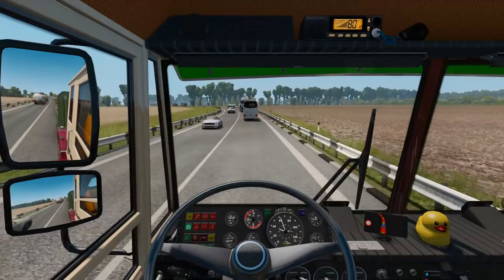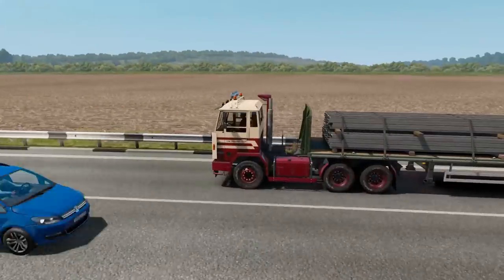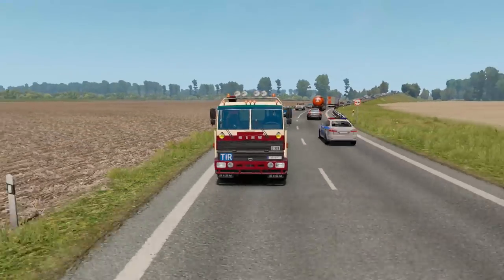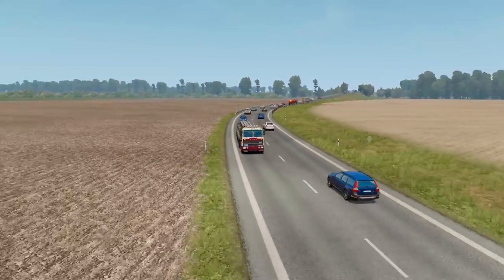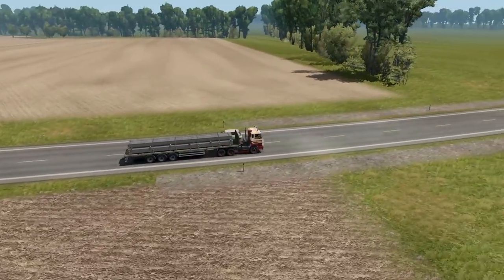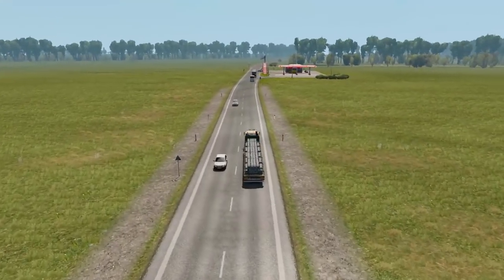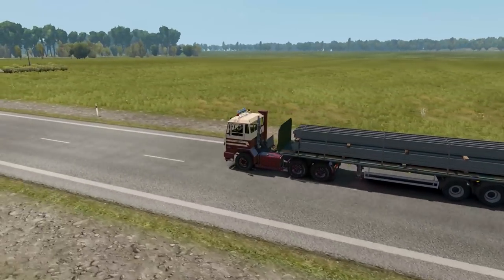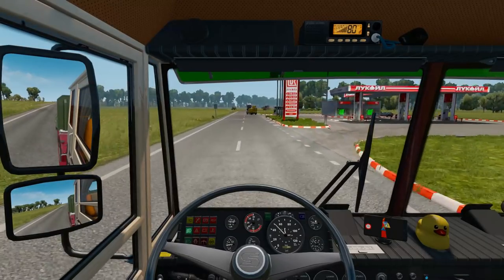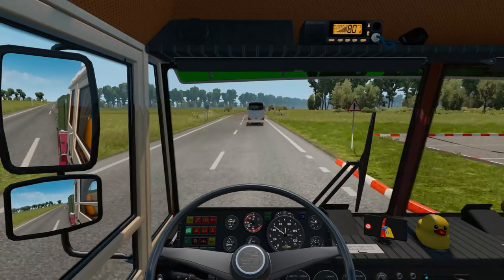Hi guys, it's Wombat and welcome to the video I said I would never make. It is my ProMods 2.32 on ETS 2.133 European edition of the big map, and I'm in my Sisu M series - the 163 with a Rolls-Royce 230 or so horsepower. Absolutely fantastic. This is what I'm going to use for my next long haul on Twitch. Anyway, I'm not here to talk about the Sisu, I'm here to talk about the big map setup.